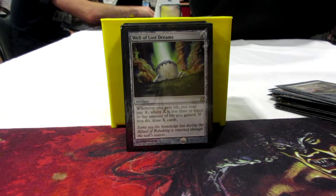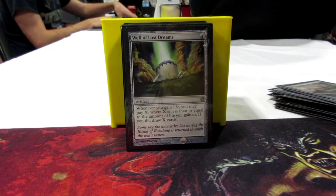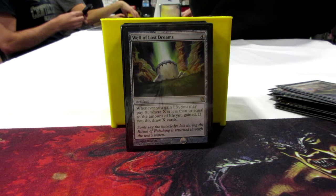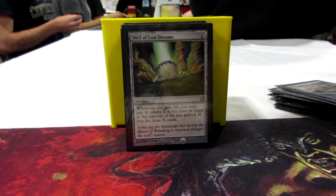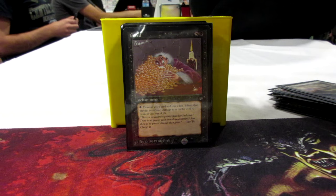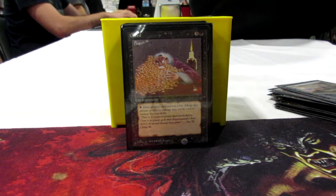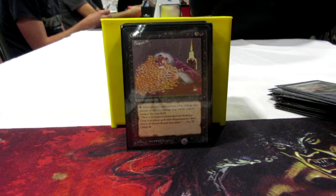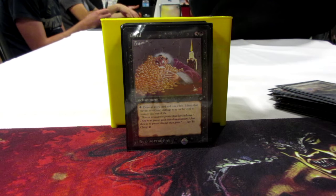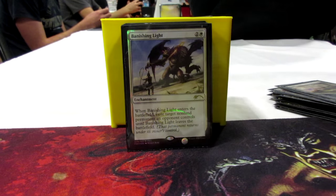Need some card draw in here. Well of Lost Dreams is an artifact — four drop — whenever you gain life, you can pay X and draw X cards, so it draws you a lot of cards, this thing is an all-star. We also have Greed from Legends — 3 colorless, 1 black — pay a black and 2 life to draw a card. But you have so much life, just use as much black mana as you can to draw cards. I'd recommend Phyrexian Arena as well, didn't have room, but that's a great option.